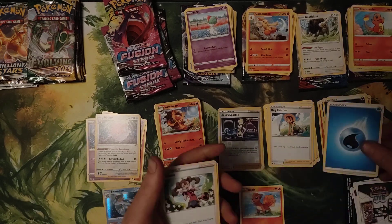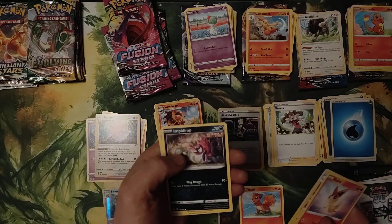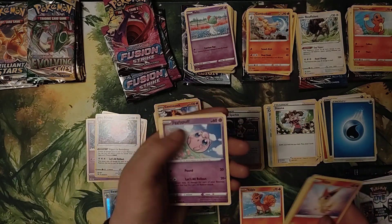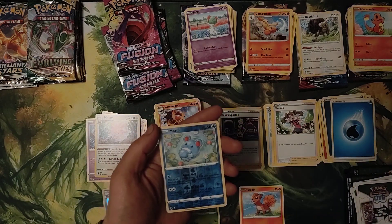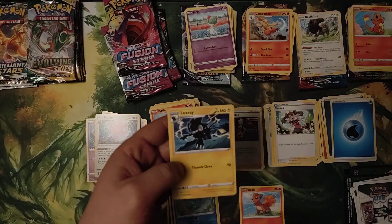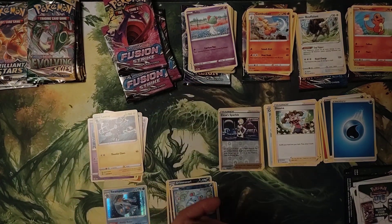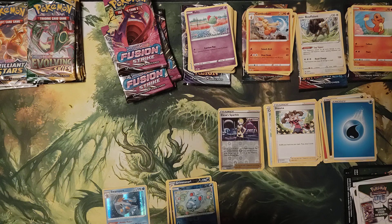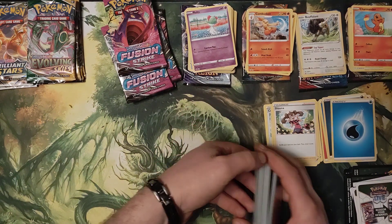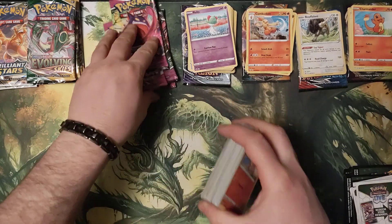Water again. Shaymin, Victini, Electric, Impidimp, Snom, Onix, Jigglypuff, Durant, Meowth, Reverse Hollow, and Luxray. That's everything for Fusion Strike.